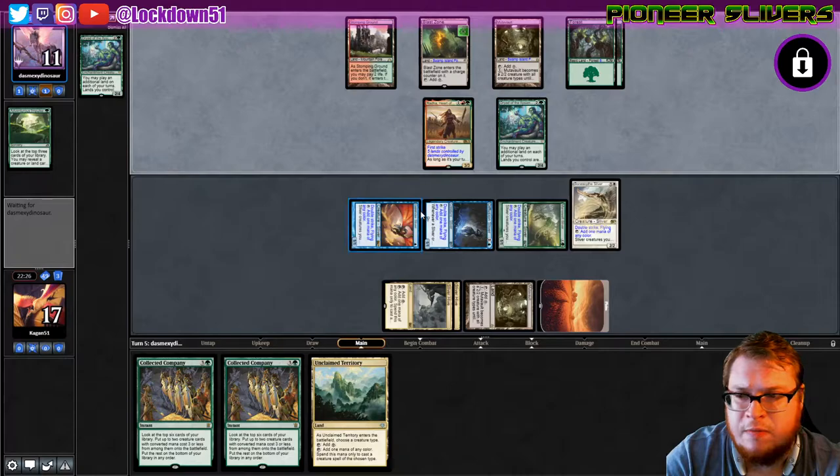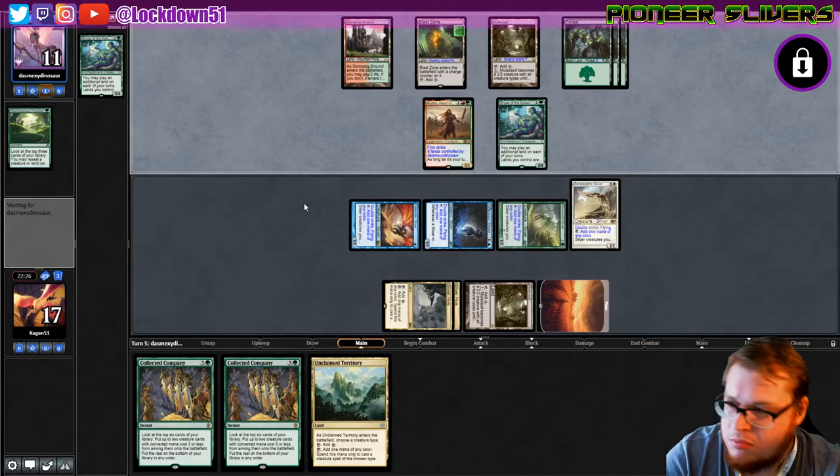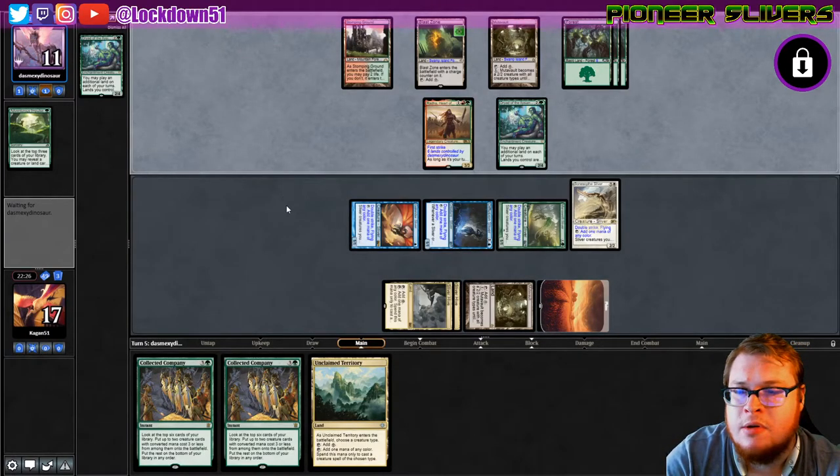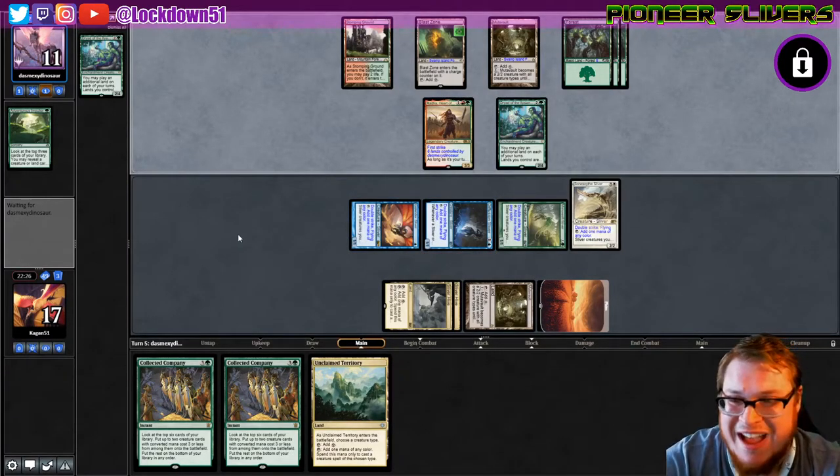I'm misplaying Mana Sliver — I had some misplays last week too. I've got to tighten up my game with it. Maybe since they didn't have removal we should have just dropped it turn two. I like the turn two Diffusion Sliver though — it worked out so well for us last time.